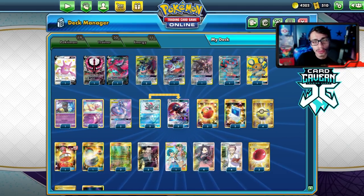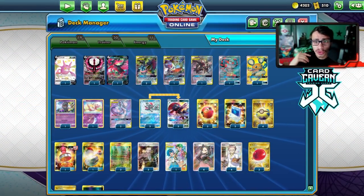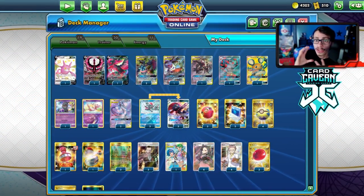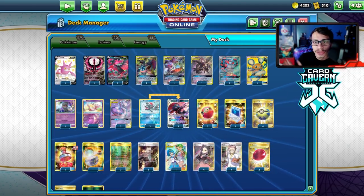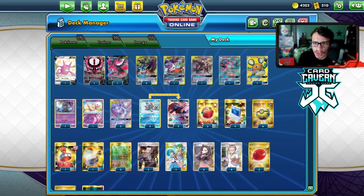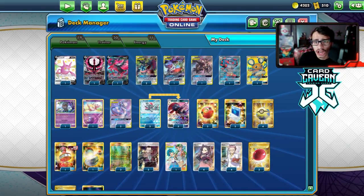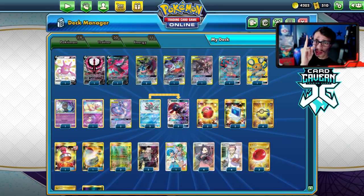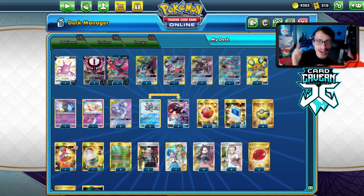Before we get into the video, shout out to the sponsor, Card Cabin TCG. If you're ever looking for any PTCGO pack codes, get them over at Card Cabin — they sell codes online for the cheapest. If you're looking for Chilling Rain pack codes, the Chilling Rain prerelease kit codes with the Inteleon promo, the Cresselia promo, or the ETB for Chilling Rain, get them over at Card Cabin. At checkout, use my discount code LDF for a 5% discount on your purchase.